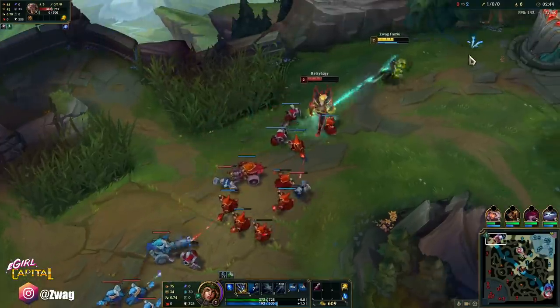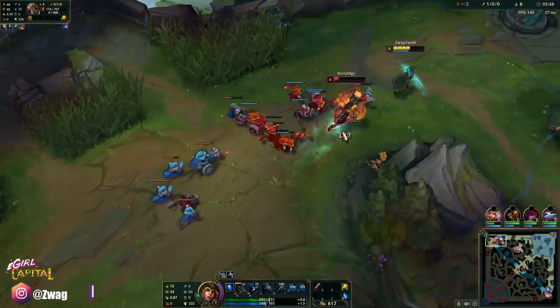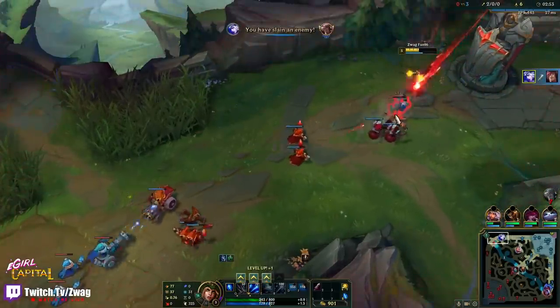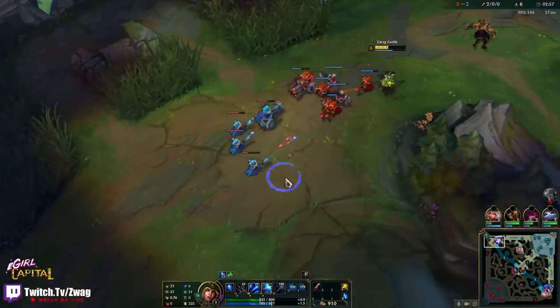We're kiting him. He's trying to pull us but he's too slow. Now we can keep hitting him all the way back. Oh my god, Ash top can kite Set — let's go! And he TP'd, so we're free to push.